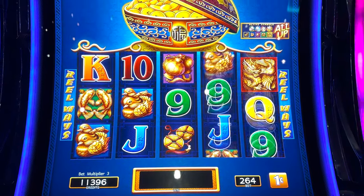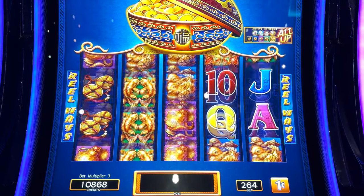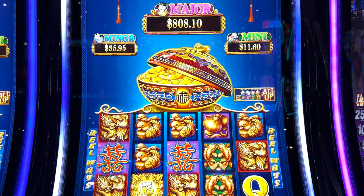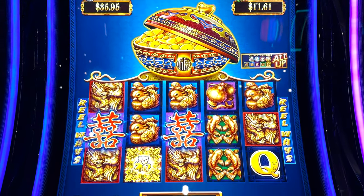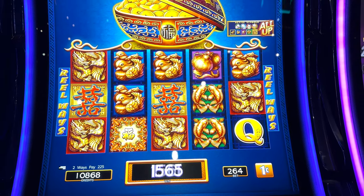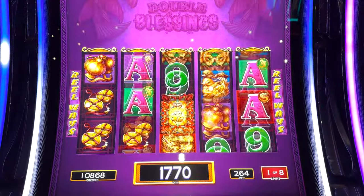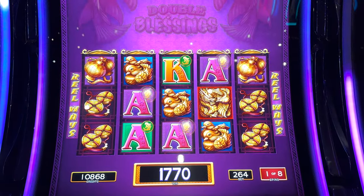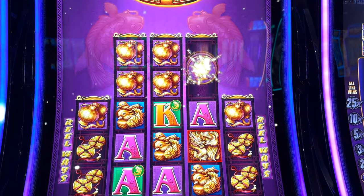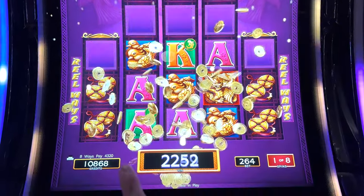Let's go back and hit a bonus feature on this. Yes, we got it already! $13.20 for the scatter — and the symbol right there. Oh my god, look — $43.20 already!